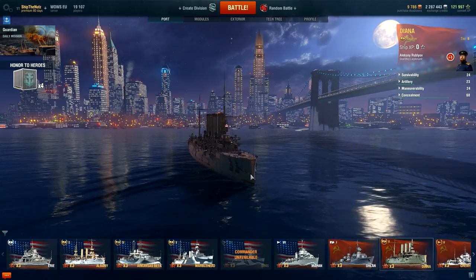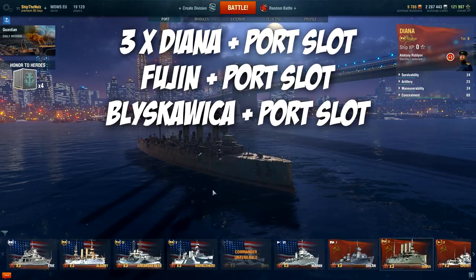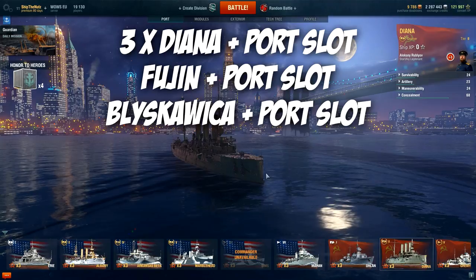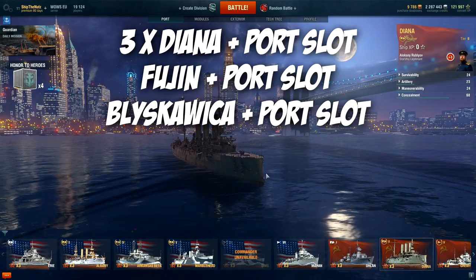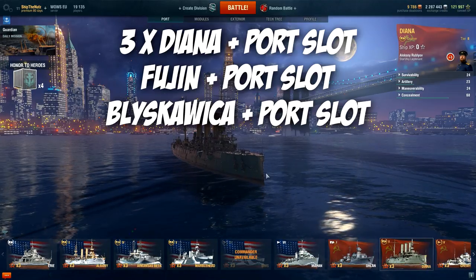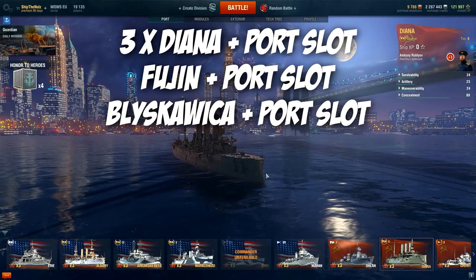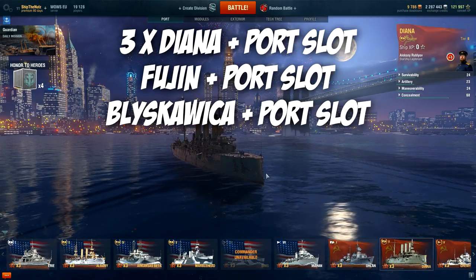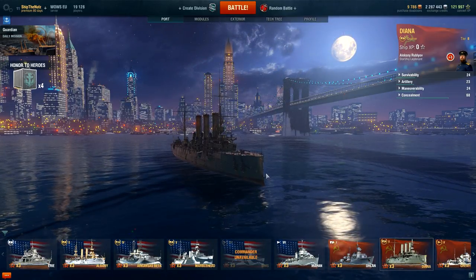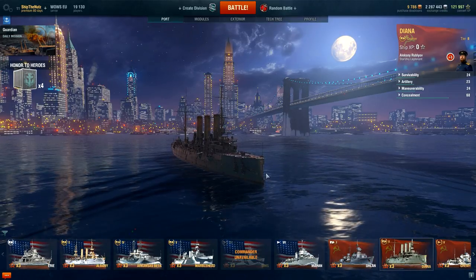What I'm going to be able to do today is give away three Tiana ships, like this one over here, plus port slot. So three times Tiana ship, one Fujin tier 5 Japanese destroyer, which is like a premium Minokaze. Who doesn't like to get premium Minokaze that is going to make you a lot of credits? And I'm going to give you one Bliskavica as well as my main prize for this giveaway. I do not have Fujin myself, I do not have Bliskavica myself, but I'm going to give them away to you guys, so I am even happier that way.